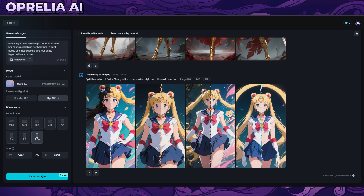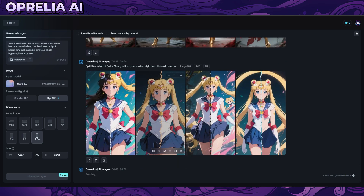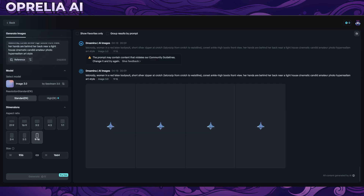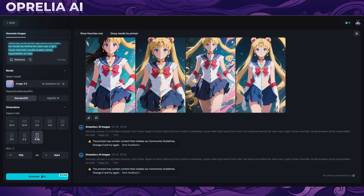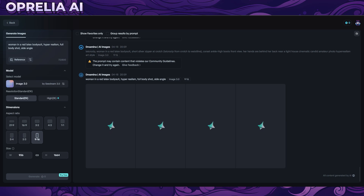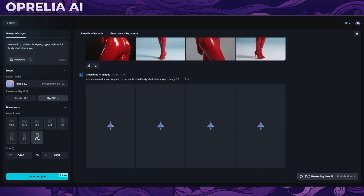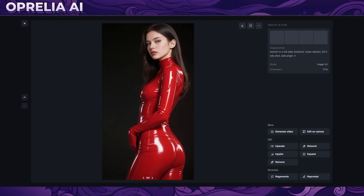I took a random prompt from Civitai and tried two versions - 1K and 2K at 9:16. I also tried a woman in a red latex suit, hyper realism, full body shot, side angle. There are some forms of censorship on the platform - just so you know. Let's see the 2K versions. And as you can see, it is pretty fast.